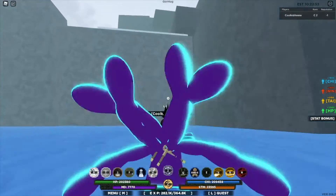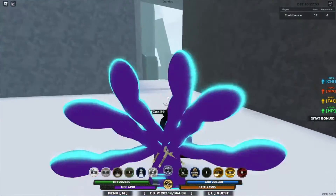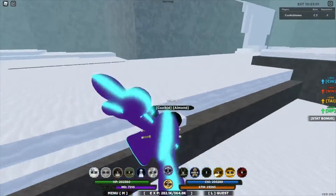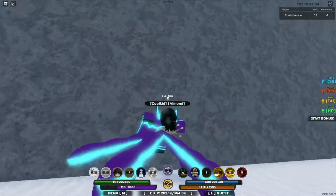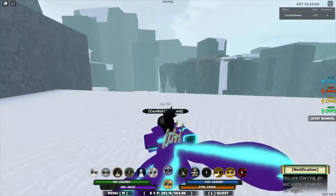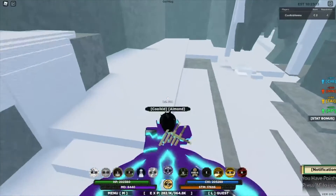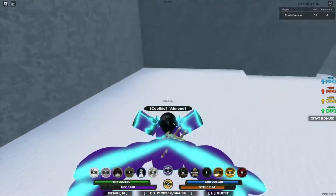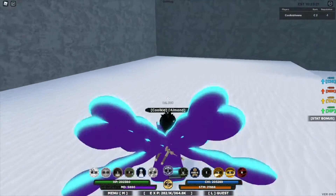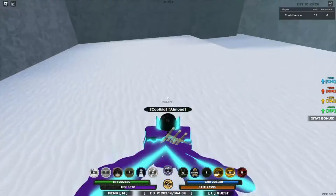Once you reach the spiky place you'll probably see it quickly. You can see the spikes over there — it's going to spawn right ahead of me. Just go right there. Keep in mind there is a boss you have to fight, so it's going to be pretty difficult. Let's get into the next item.